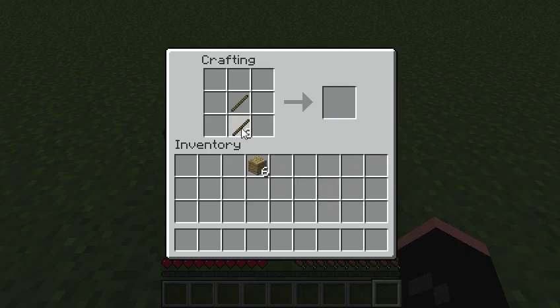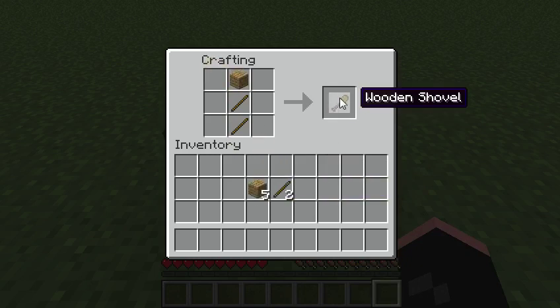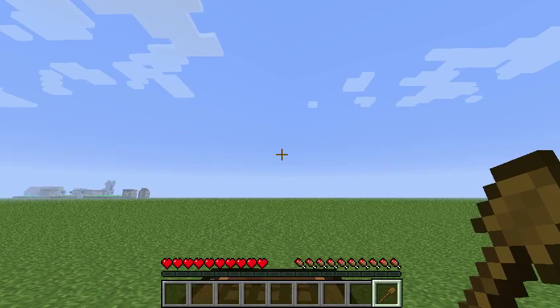Put two sticks on top of each other and one wooden plank on top of it to make your shovel. We now have a shovel.